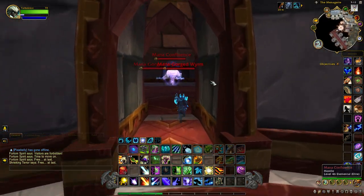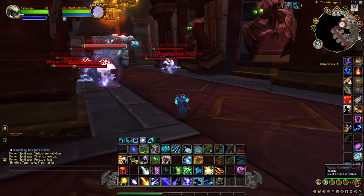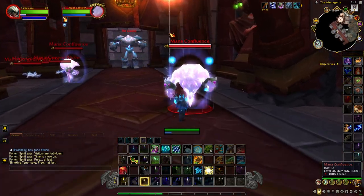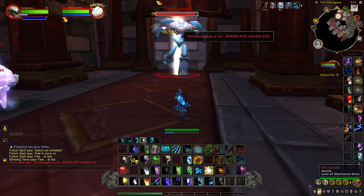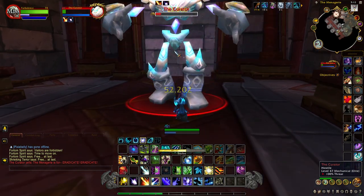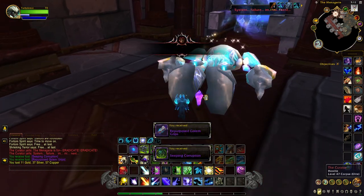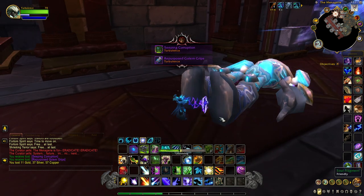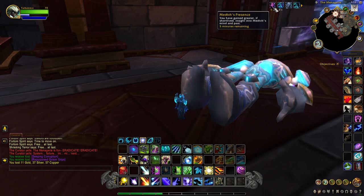Once you come through this door, you'll notice on the left that the Curator will be patrolling. When you kill him, you'll notice the last crystal drops right in between. When you loot this crystal, your buff will change from Medivh's Echo to Medivh's Presence.